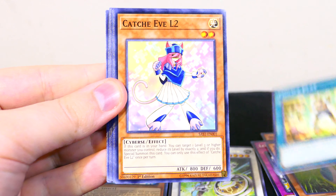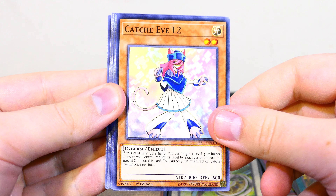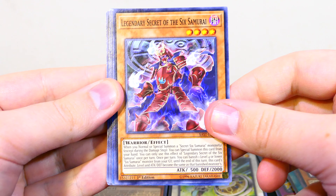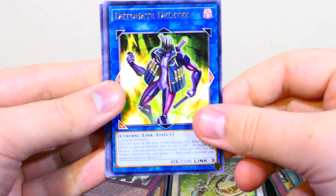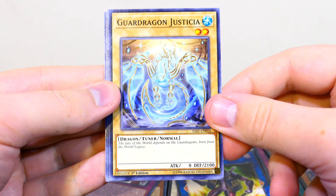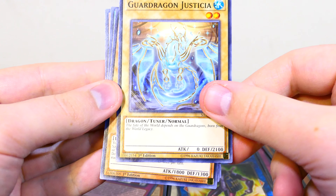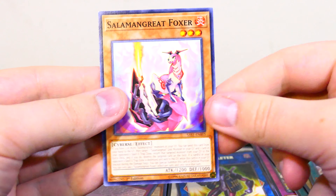We have Child's Play. Cash Eve Level 2. Legendary Secret of the Sixth Samurai. Detonate Deleter. Guard Dragon Justicia — that's good defense, 2100. The Fae of the World Depends on the Guard Dragons Born from the World Legacy. Time Thief Winder, Edge of the Ring, and Salamangrate Foxer.